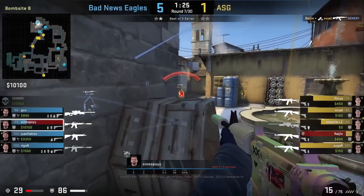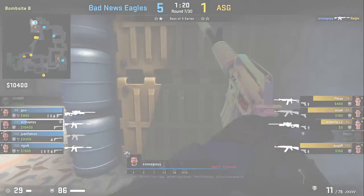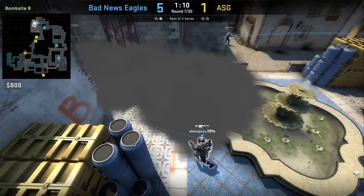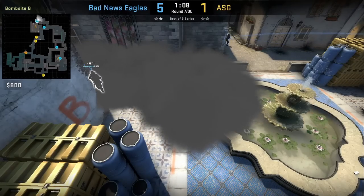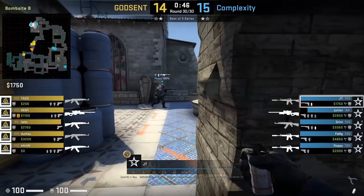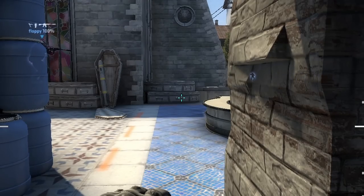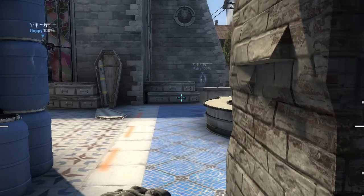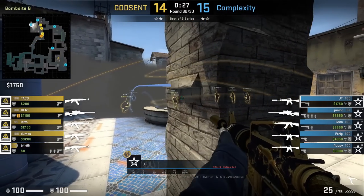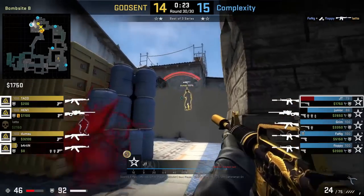Synopsys and ASG execute B site. He throws a smoke off Fountain to give space and cover to push up to Fountain rather than running through the Ts' coffin smoke where ASG could spot him. JT has another way to throw the same smoke from behind Dark Pillar — aim at the bottom of the coffins then left-click throw on contact. The smoke also provides cover from pool, though Dumao jumps on coffins to see over the smoke and kills JT.